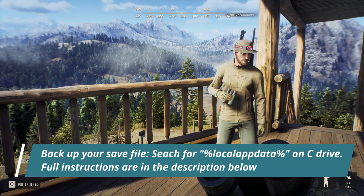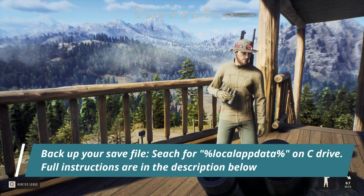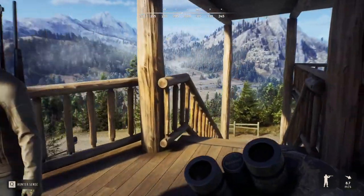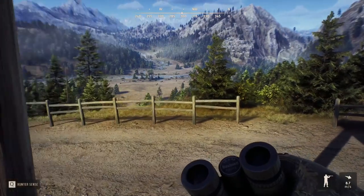So right now, guys, before you do anything, I do highly recommend — if you are on PC — to backup your save file for Way of the Hunter. To do this, you want to search for %localappdata% on your C drive, and I will leave full instructions on how to do that in the description below. Let's go out and see if we can find some animals and show people what's going on right now.